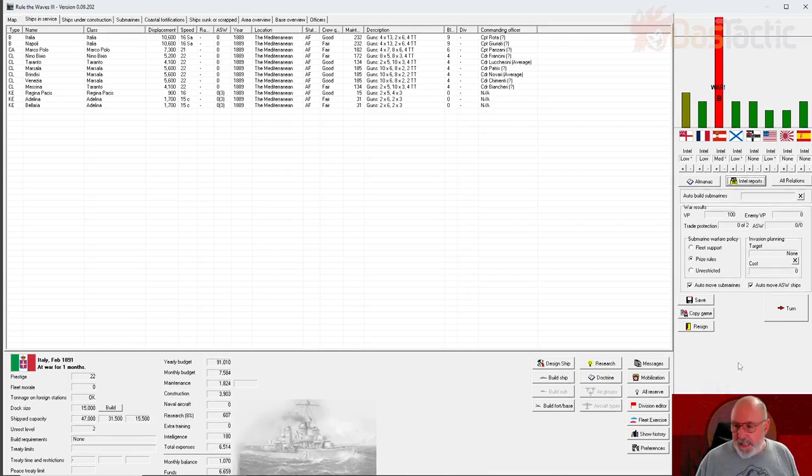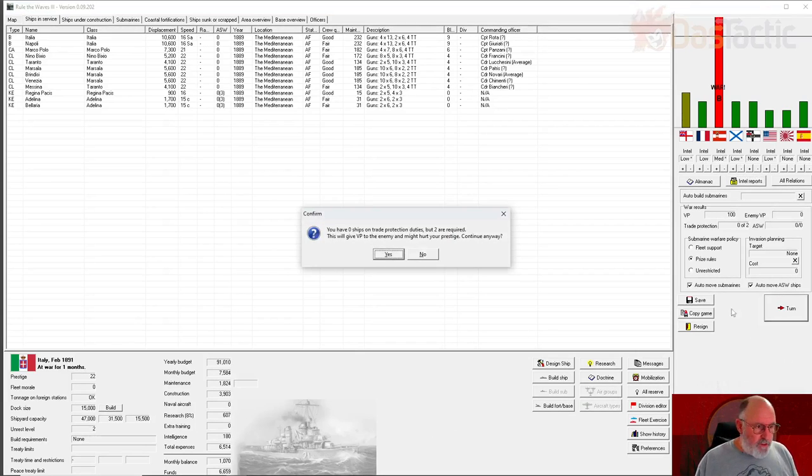You have zero ships on trade protection duties but two are required. This is actually the war results area — you can see war results, we've got 100 victory points now. This is coming because of the blockades, so we're going to get a little bit of extra victory points automatically every single turn. Trade protection requires at least two ships.